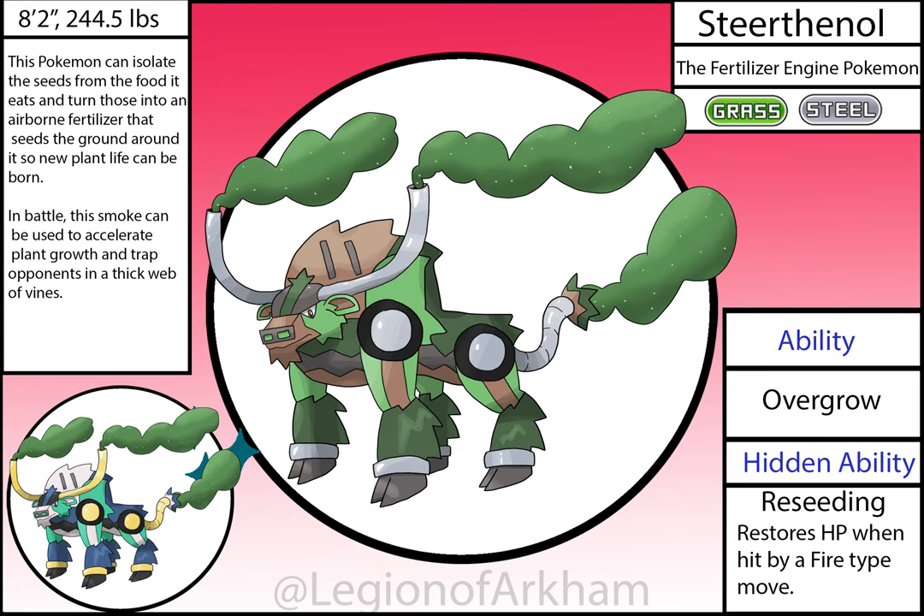Steerthanol, the Fertilizer Engine Pokémon — the final stage of the line. I massively simplified the design going into the reboot, and it's all the stronger for it. I mainly removed vines from the horns since they were cluttering up what would otherwise be a very clean design. I designed the body to look like a pickup truck, hence the massive hunchback. The horns and tail now act like exhaust pipes to blow seeds back into the air so they can become trees or crops later. Re-seeding was a hidden ability I gave this mon in the reboot to help deal with its four-times fire weakness. Overall, it's still one of the best grass starters — maybe top three.